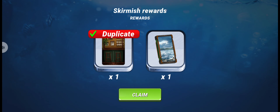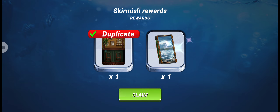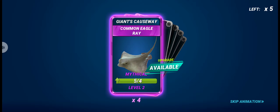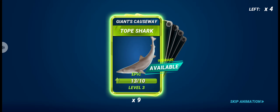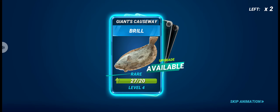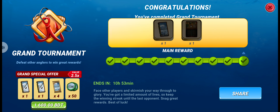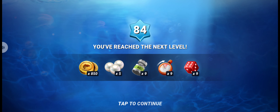We claimed the lure pack, though it showed as a duplicate. From the rewards, we got enough lures to upgrade our mythical fish to level three, nine lures of Top Shark to upgrade our epic fish to level four, and 20 lures of Corkwing Wrasse to upgrade it to level four as well. Grand tournament is done and we are now level 84.